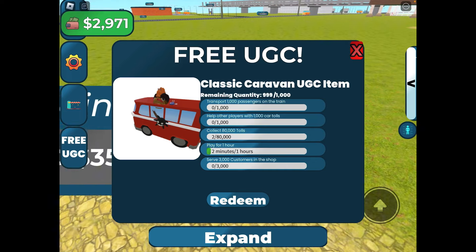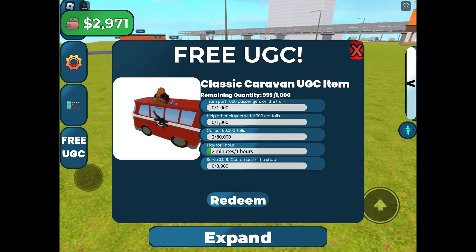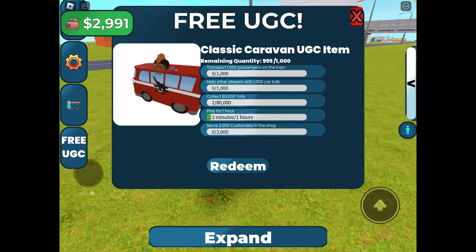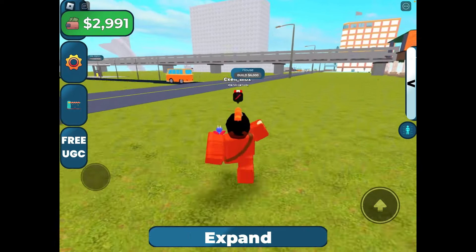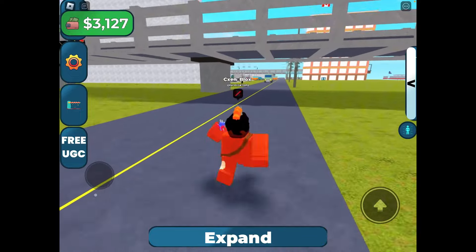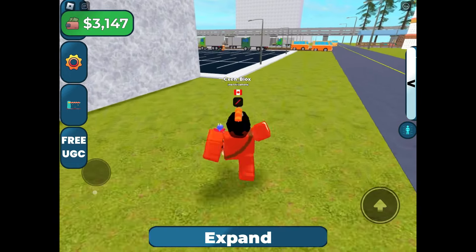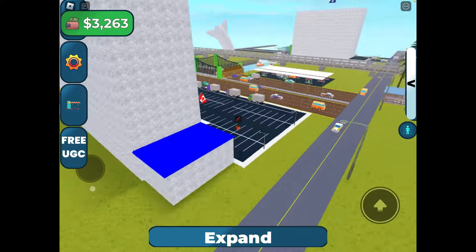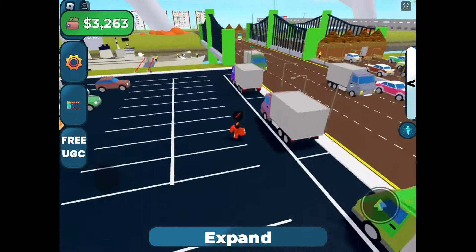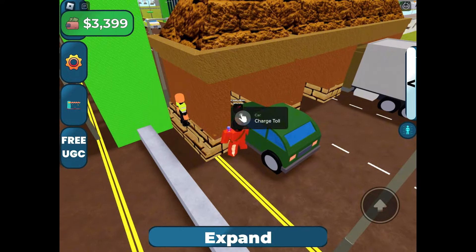The second task is to help other players with 1000 car tolls. To do this, you have to go to other players' Tycoon. Go to their toll booth and help them collect the money.